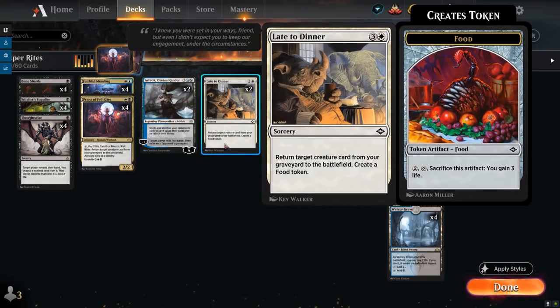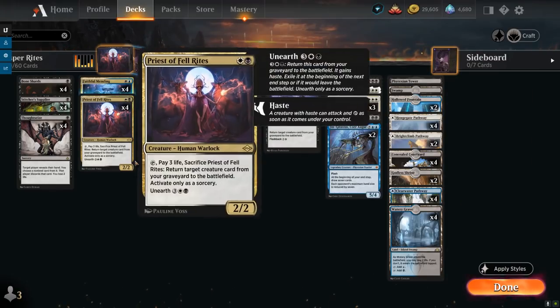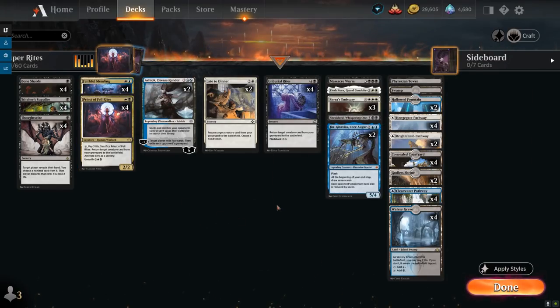At 4 mana we've got 2 copies of Late to Dinner, which returns a creature card from our graveyard to the battlefield and creates a food token to potentially gain some life. Last but not least, Unburial Rites, which also has flashback for just 4 mana — so we can cast it out of the graveyard if we happen to mill or discard it, or cast it for 5 mana normally. Those are our 10 reanimation effects.